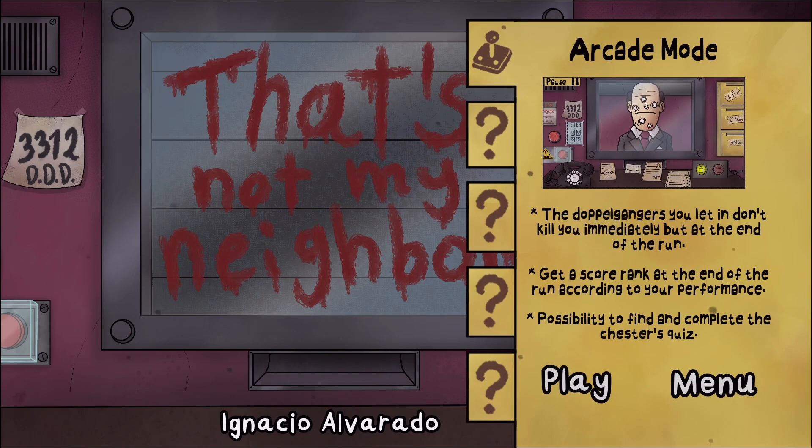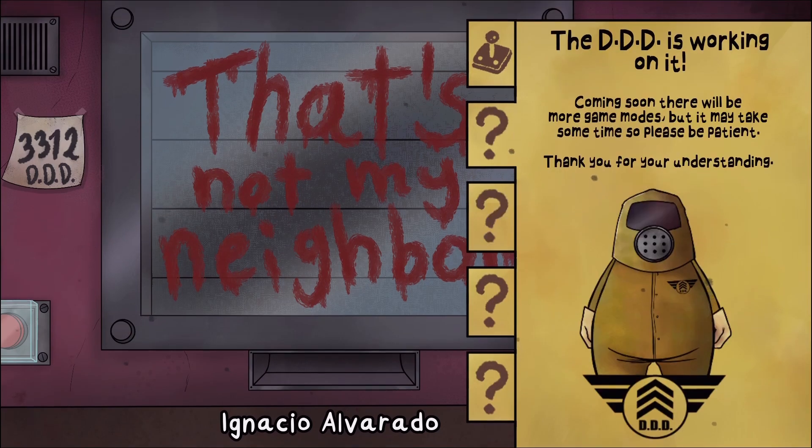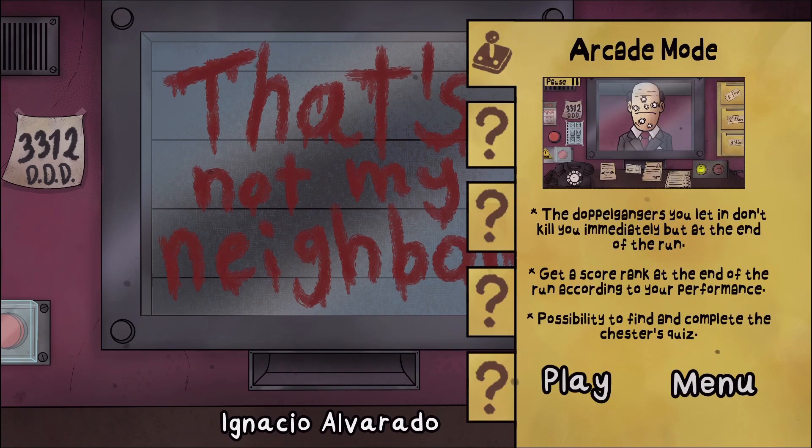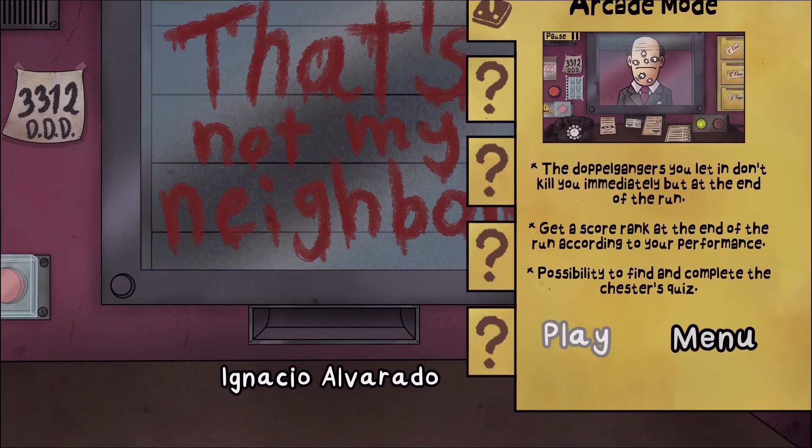Okay, so there's different modes. Looks like the other ones aren't here right now - so whenever they come out, if you guys want me to, I will play through them. Looks like there are four modes planned. Alright, so Arcade Mode: the doppelgangers you let in don't kill you immediately, but at the end of the run. Get a score or rank at the end of the run according to your performance. Possibility to find and complete Chester's Quiz, whatever that is. Let's play.